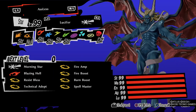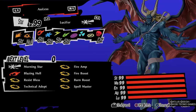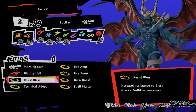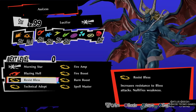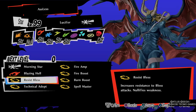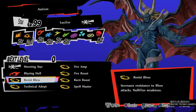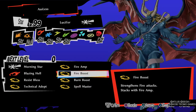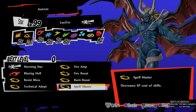Now Lucifer — I'm using him to prioritize fire attacks. You can see I'm using Blazing Hell. He's weak to bless, so if you have Null Bless it will be even better, and I use that to nullify the weakness. I'm using Technical Adept, Burn Boost, Fire Boost, Fire Amp, and Spellmaster.